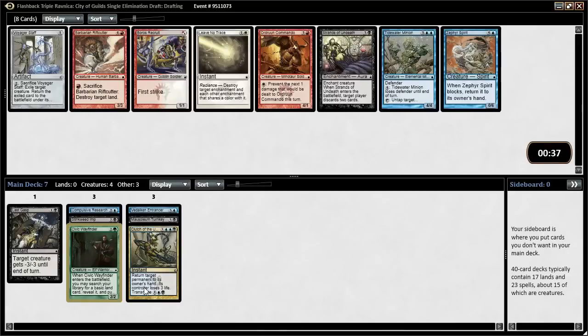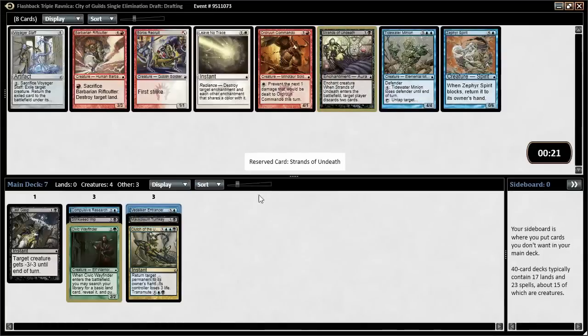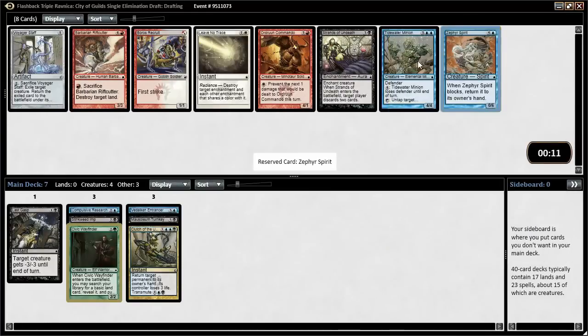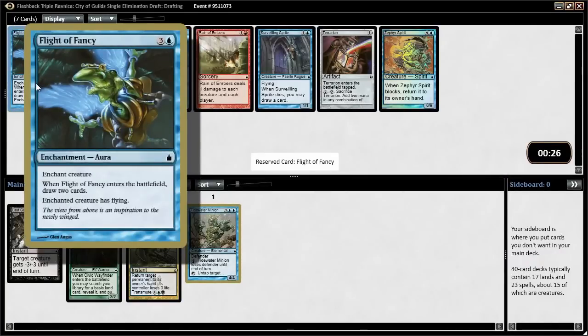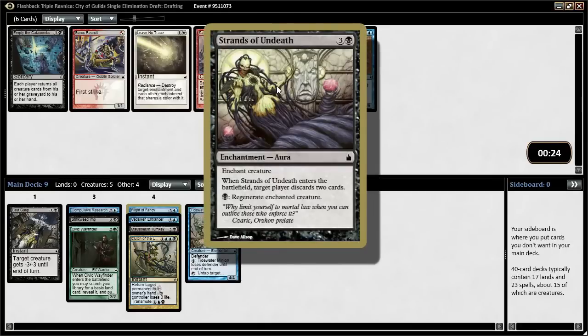Ending up BUG isn't bad. Now we get nothing great. Strands of Undeath is okay. Tidewater Minion untaps a permanent, which works well with Videlkin Entrancer. It's a 4/4 Defender. Zephyr Spirit's one of the Kamigawa-level bad cards — 0/6 for 6, when it blocks you gotta bounce it to your hand. I guess we'll take Tidewater Minion. Flight of Fancy is fine — better than the other options. It gives the creature flying, but when it enters the battlefield we draw two cards, which is the main reason we'd be playing it. Then there's another enchantment that's essentially a Mind Rot — when it enters the battlefield, target player discards two cards. Might take that.